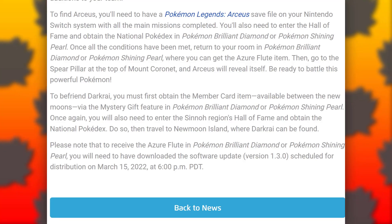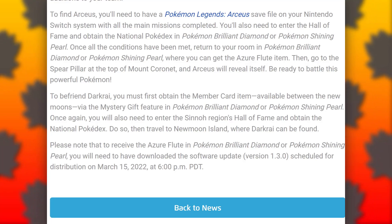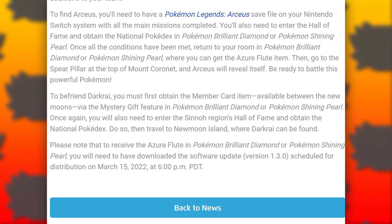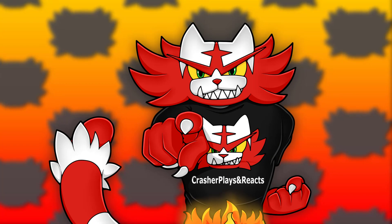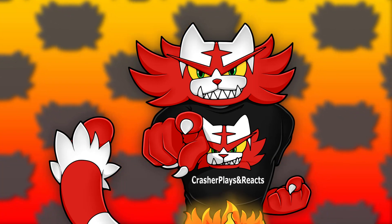Please note that to receive the Azure Flute in Pokemon Brilliant Diamond or Pokemon Shining Pearl, you will need to have downloaded software update version 1.3.0, scheduled for distribution on March 15th, 2022 at 6 p.m. PDT. As of me shooting this video, the software update should be available.